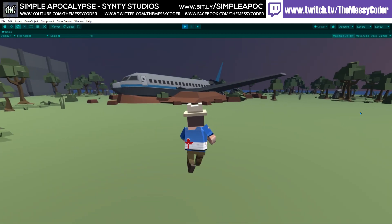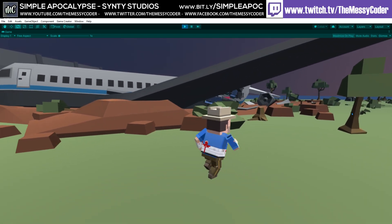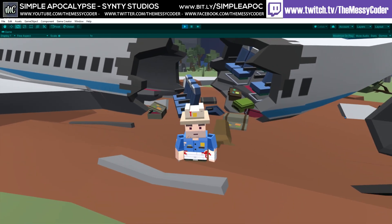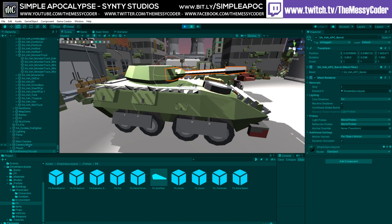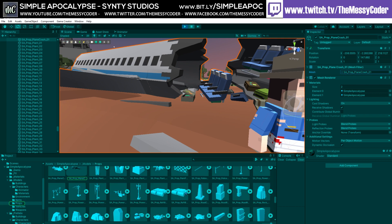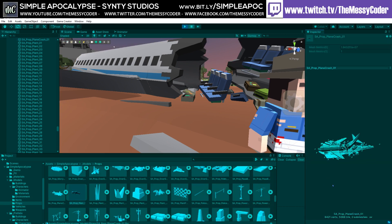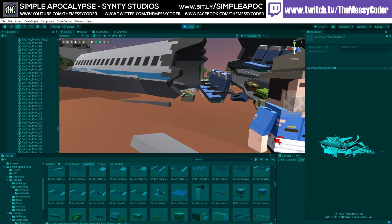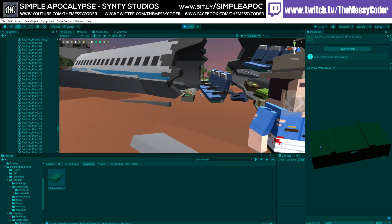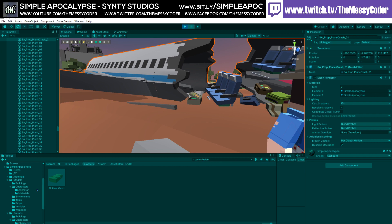There's a plane crash down here — plane split in half with classic plane crash props. Is this all one mesh or are the suitcases and plane separate? It's a plane crash and we're looking at 8,000 verts. If I search prefabs for 'suitcase' — no, try 'case' — we do have a wooden case, but we don't have these separated little suitcases it seems.